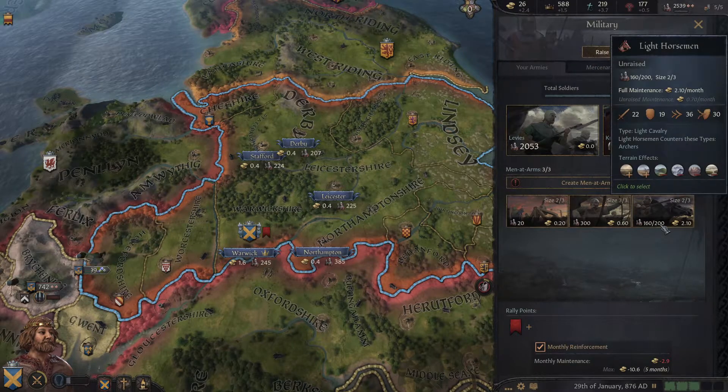We can usurp the Jarldom of Jorvik — we control enough counties to usurp the title. Peacefully usurping may cost gold but increases your rank, grants de jure casus belli on titles that are de jure part of it, and vassals may now consider you their rightful liege — you also gain prestige. However, your vassals may desire the title and it can affect succession. We don't have enough gold to do it anyway, so we're going to untick that. I can lawfully imprison a random courtier for fornication — no, I do not care about that at all.